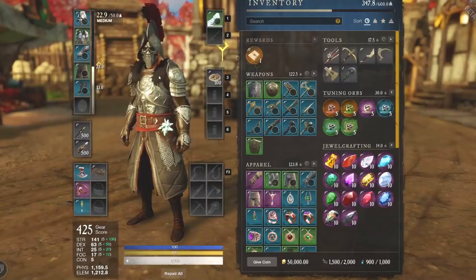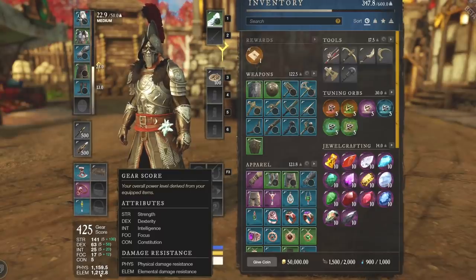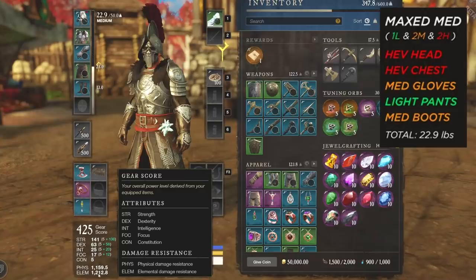Since we already have medium on, let's start with medium. Medium is one that a lot of people are utilizing recently — we saw that with open beta. A lot of people are starting to utilize medium armor because it's very strong. You have a decent amount of physical and elemental defense. You can see at the bottom: 1,159 physical and 1,212 elemental. That's going to make you a lot tankier compared to just straight up light armor.